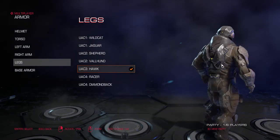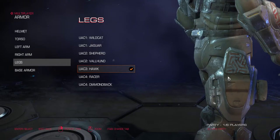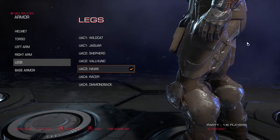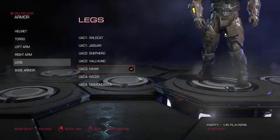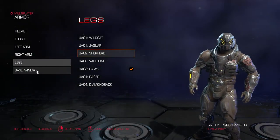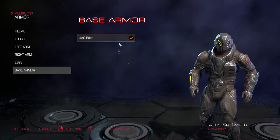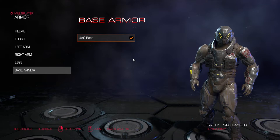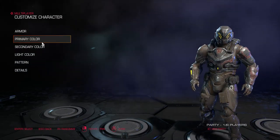You can also move the camera around. You can see your character has a very small backside — I don't even know why. As for base armor, we only have one option and you don't even have the option to uncheck it. So that's all for that.